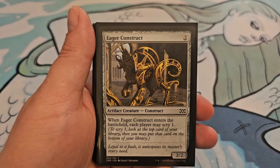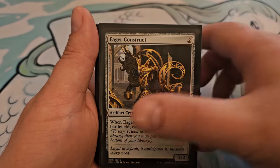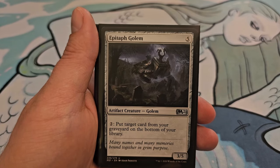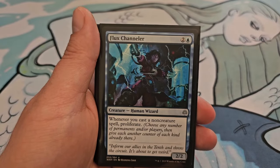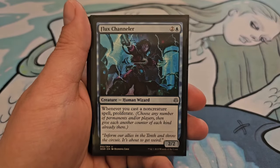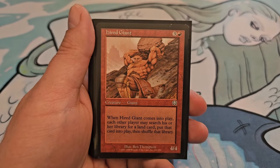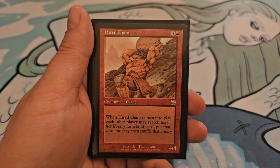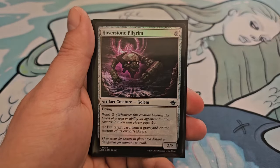Eager Construct costs 2, is a 2/2: when it enters the battlefield, each player may scry 1. Epitaph Golem is 5 for a 3/5: you can pay 2 to put target card from your graveyard on the bottom of your library. Flux Channeler, for 2 and a blue, is a 2/2: whenever you cast a non-creature spell, proliferate. Hired Giant, for 3 and a red, is a 4/4: when it comes into play, each other player may search his or her library for a land card, put that card onto the battlefield, then shuffle.